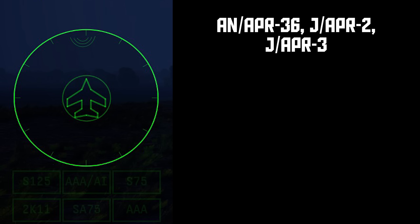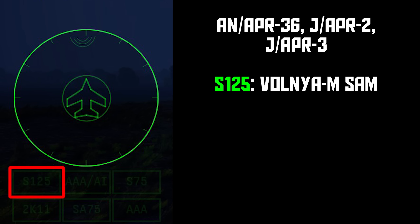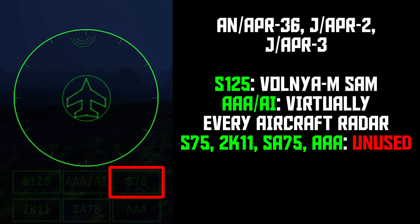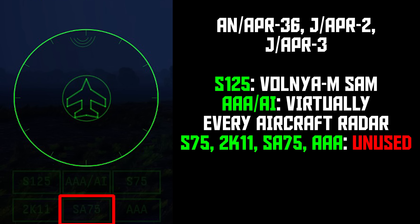Moving on to the APR-36: S125 is again for Bravi's SAM. AAA-AI now merges both AI groups into one group tied to an even longer list of airborne radars. S75, 2K11, and SA75 are all unused, and AAA is still unused. So this RWR has five lights you'll never see come on in ARB, and the sixth light tells you basically nothing.